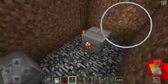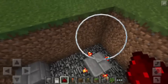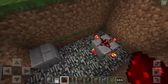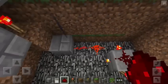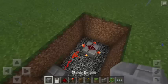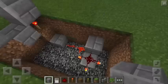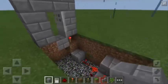We will also put blocks here and also here. Next, we will put a redstone dust on top of the block, and then put redstone dust here and also here. There you go. As you can see, the door is now open. Let's put another block here and also here. As you can see, the door is now flapping.